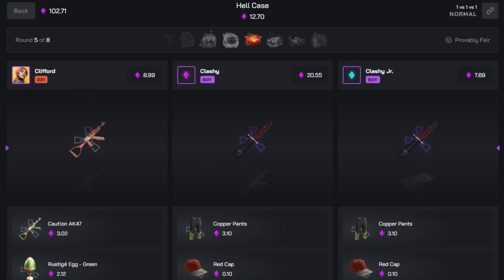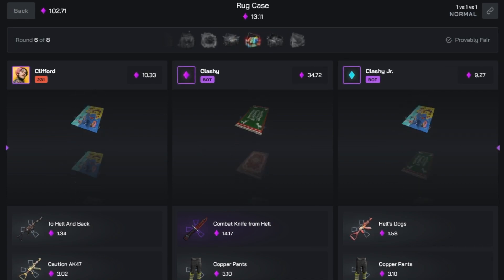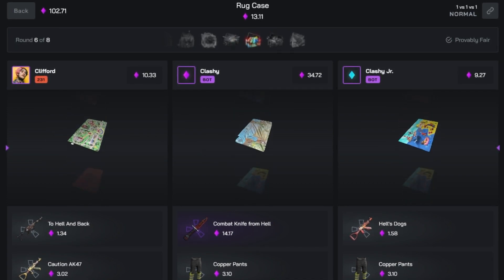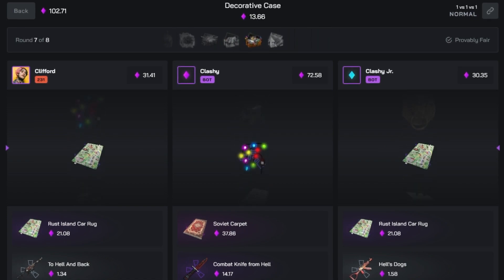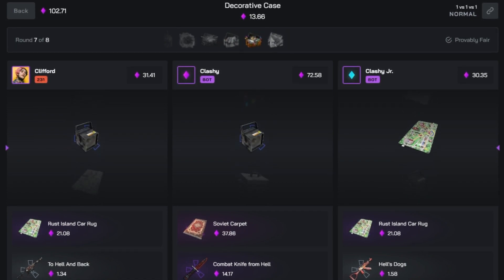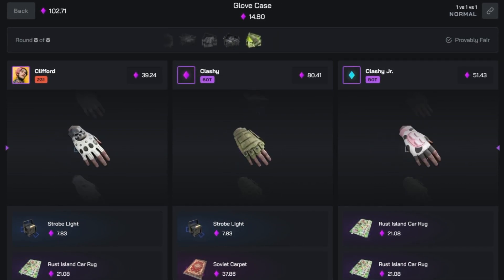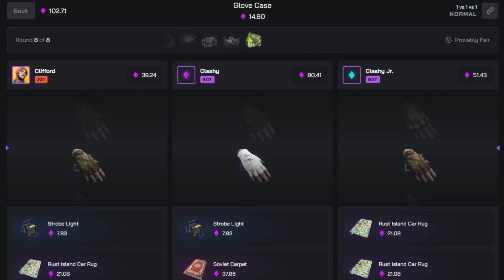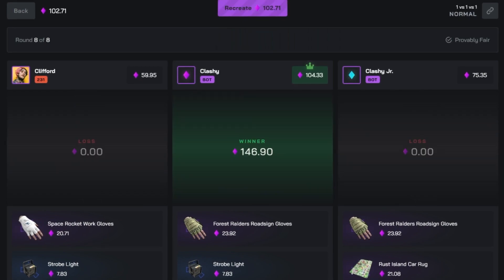If I hit it would have been great, if they hit it obviously would have sucked. We need to hit a Soviet Rug now otherwise Clashy has got the lead by so much. Of course he pulls it — at least we pulled the Car Rug which is alright. We can come back if we hit now. How has that not gone down? It's GG — we legitimately can't win. A Freeway Terminal would have been good there, we would have won off that, or even Crazy.